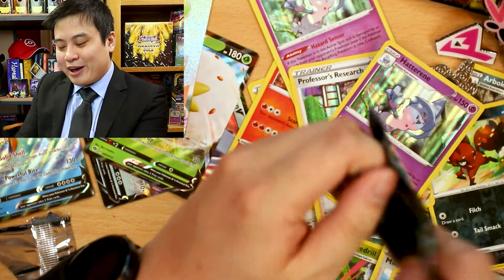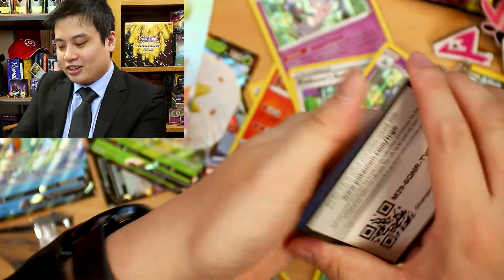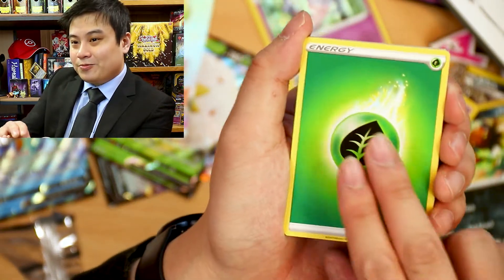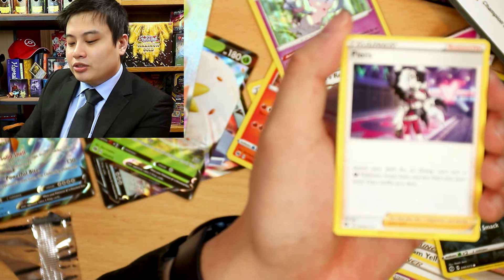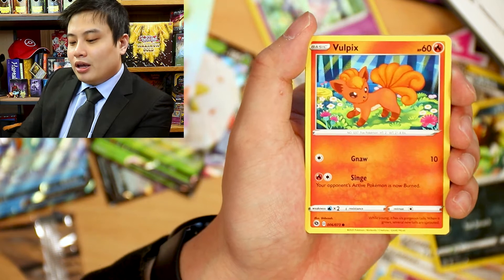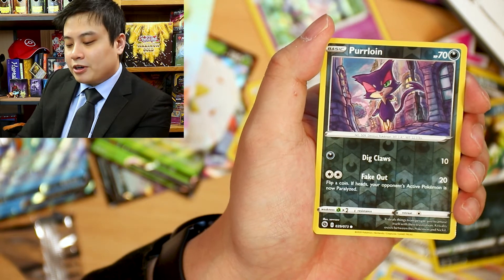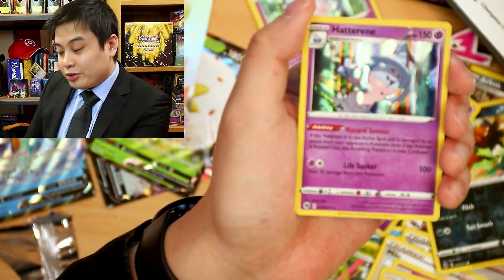That just means that this pack either has something, or we got really screwed over. It's a good thing we got this one out of the marketplace, cause then no one else is gonna have it. Leaf Energy, Suspicious Food Tin, Hatsurine, a Piers, a nice Pokeball, Inky, Vulpix, Potion, Ekans, Purloin, Reverse, and our rare is going to be another Hatsurine.